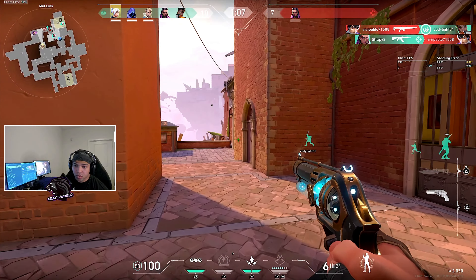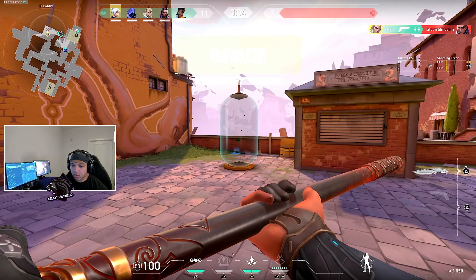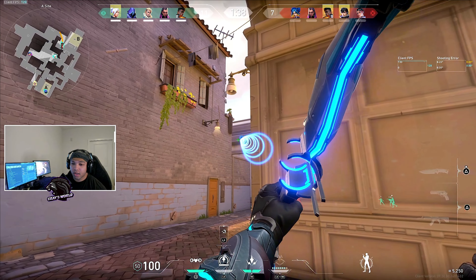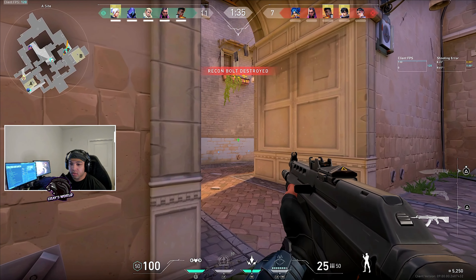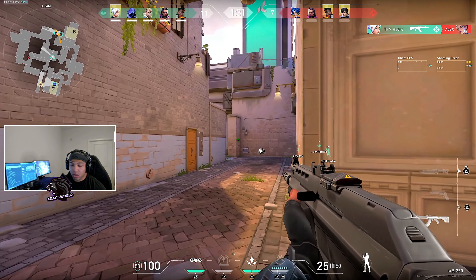Pay attention to enemy patterns as well. Game to game, the opposition will play differently, and it's up to you to notice the common spots where they are holding and popping out from, so you can place your crosshair accordingly and get the jump on them before they get the jump on you.